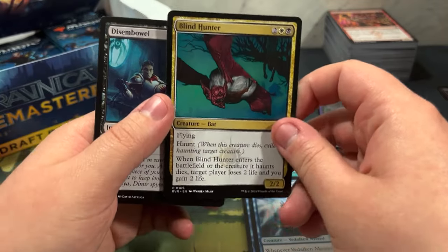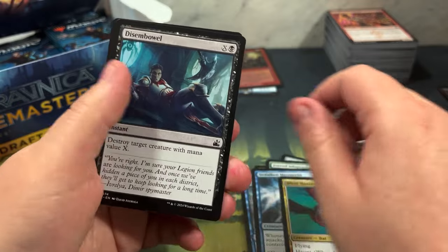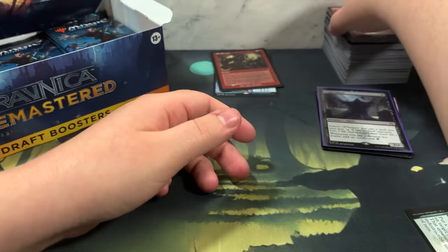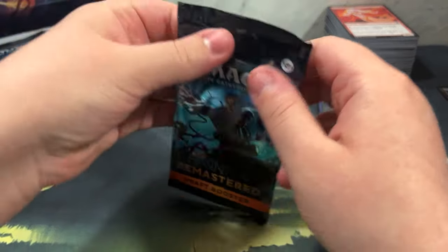Oh I like him - Blind Hunter, he's a bat! Look at that little bat dude. Disembowel - I don't think that's having a good time. What is going on? I feel like we haven't gotten any shock lands. This is weird. This one wasn't worth anything, just probably not very desirable.